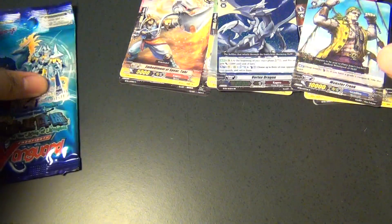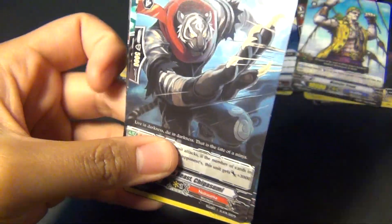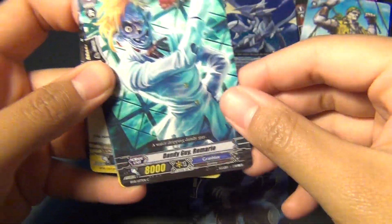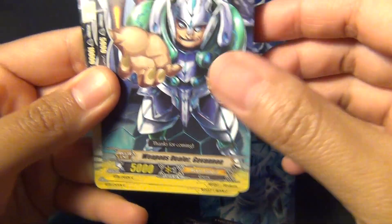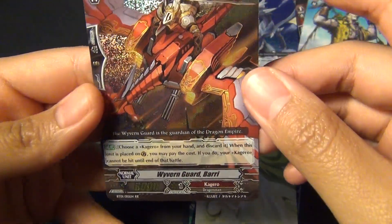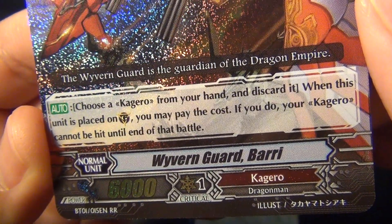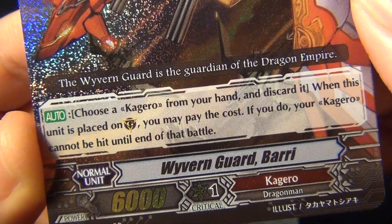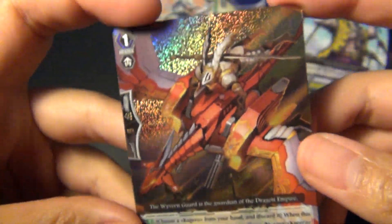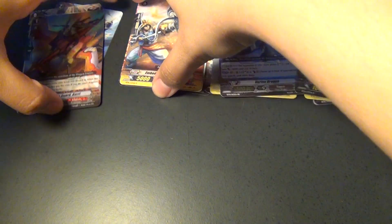I'm just trying to get everything organized. So for the last one, for Descent of the Kingdom Knights: Stealth Beast, Chigasumi, Nubatama. Dandy Guy, Romario, Ground Blue, Weapons Dealer, Gavanon, Yggdrissel, Maiden Alain, and Wyvern Guard, Bari. Pretty cool. Discard a Kagero from your hand when this unit is placed on the Vanguard or Guard. Pay the cost. If you do, your Kagero cannot be hit until the end of battle. So it's like a perfect defense for Kagero. That's it for the Descent of the Kingdom Knights.